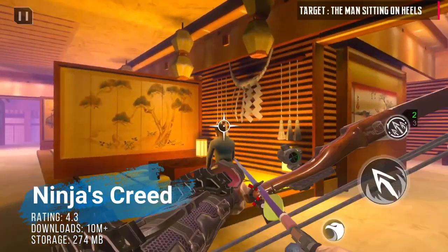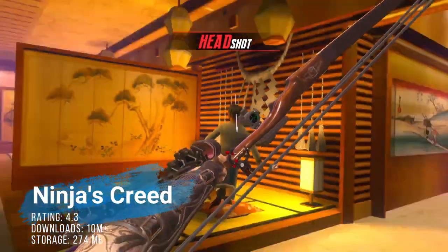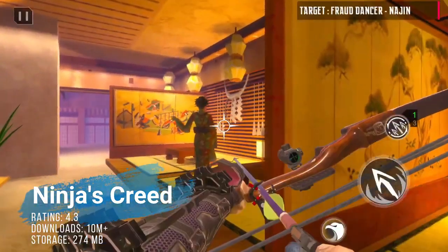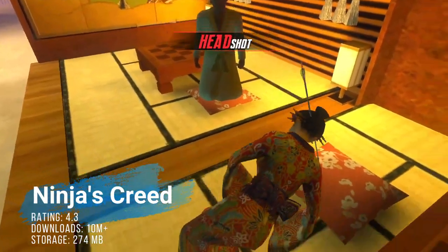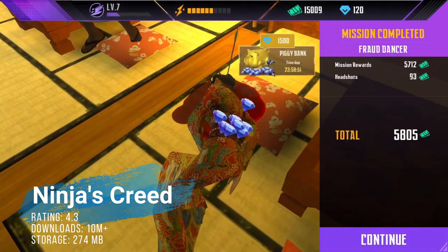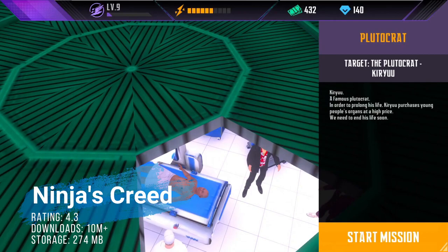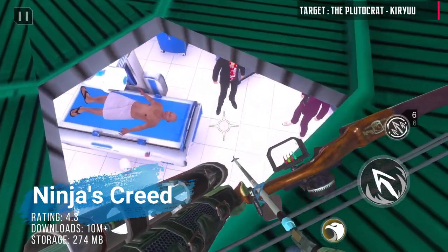At number 13 we've got, by 707 Interactive from roughly two years ago and downloaded over 10 million times since, something called Ninja's Creed 3D Shooting. One of the most realistic sniper shooting games — imagine mixing a shooting game with Ninja Gaiden or a bit of Overwatch's bow-and-arrow gameplay. Check it out; the game has tons of content for a free game, runs smooth, and is free.